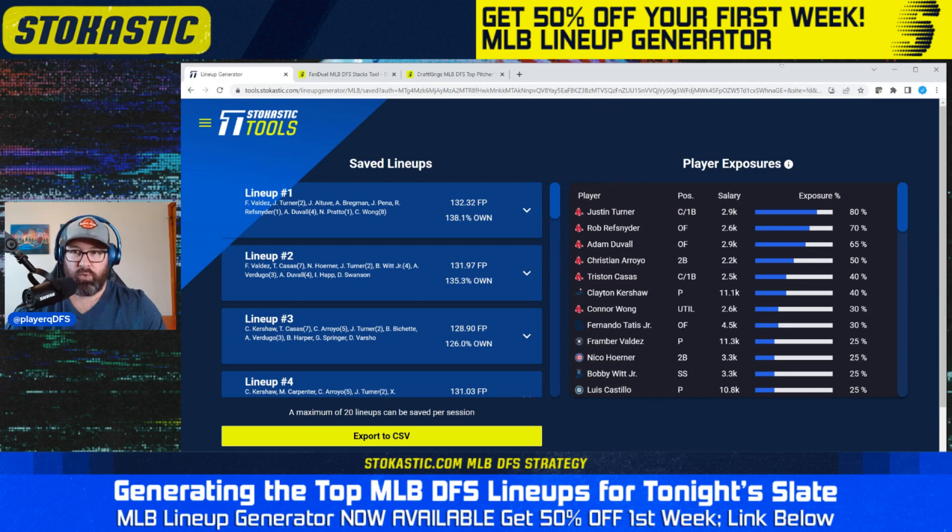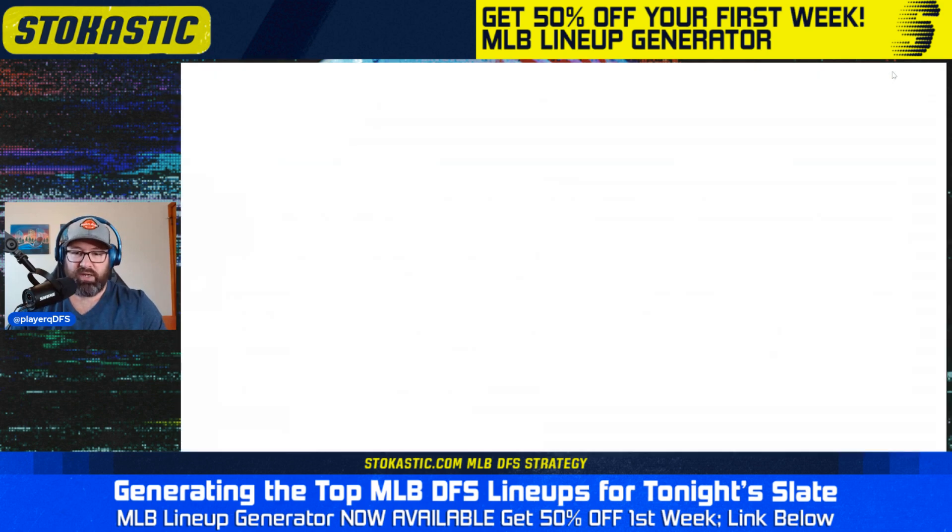That's going to do it for this video. Use the link in the description if you want access to the lineup generator for 50% off your first week — just $4.98. It is a fantastic deal for a tool that only gives you plus EV lineups. Thanks for watching and good luck tonight.